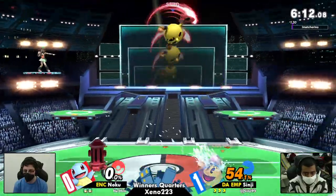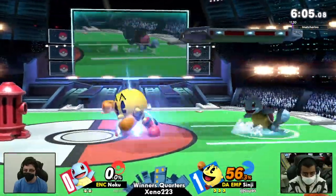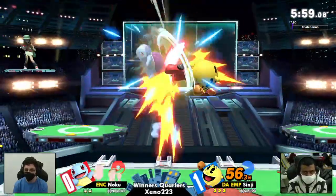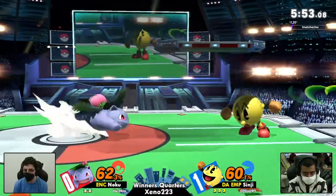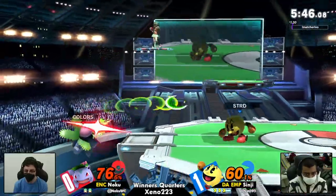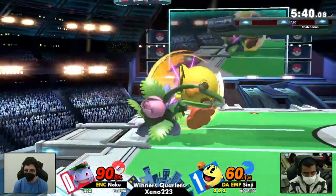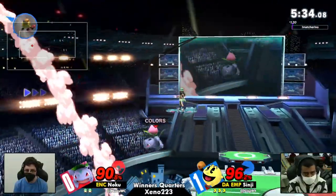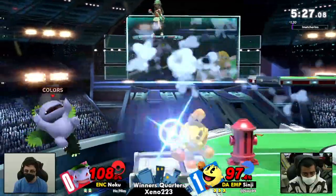Game number two has started off immediately echoing game number one with a quick stock by Shinji. Normally we associate Shinji with kind of this slow-paced play, and while he has played defensively, the games themselves have been fast — we were only a minute into this game and a stock's already gone. For a Shinji match, this is certainly on the faster side. Really it's just been Shinji constantly being able to pressure. Ivysaur's out-of-shield options — not so good. It's tough to deal with the Pac-Man shield pressure.